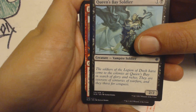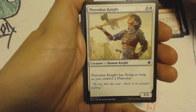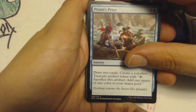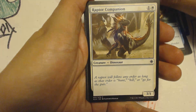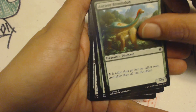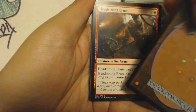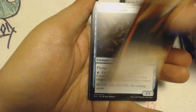Like this Queen Bay's Soldier — who needs him or her. Fire Shrine Keeper. Pterodon Knights. Spike-tailed Ceratops. Pirate's Prize — I said Pirate's Puzzle, but it's actually Pirate's Prize; the puzzle was that I couldn't read the word. Raptor Companion. Ancient Brontodon. Some Pounce. Prying Blade — prying it open. I know some of these artifacts have the flip on the back, but this one does not. Got a Headstrong Brute.